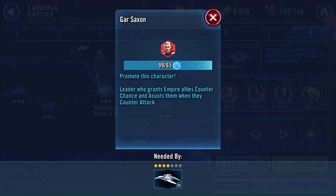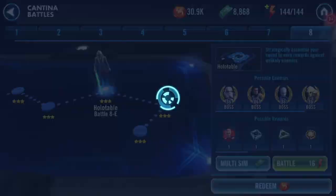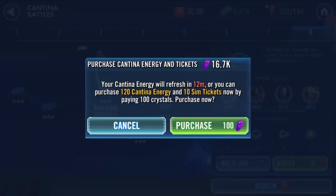Good evening. The reason you're looking at Gar is because I'm farming him from Cantina. I got some shards for him from the military events, and I have Shard Shop — yes, I have Shard Shop — so he's currently on 99 out of 65.